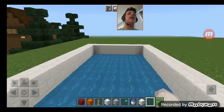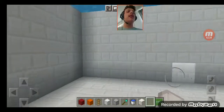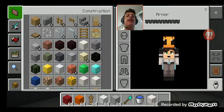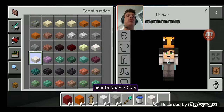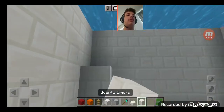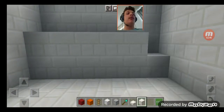Now, of course, at the bottom here — good thing we're in creative mode — I'm going to add some slopes that look like smooth court slabs. And I'll make a shallow end of this pool.